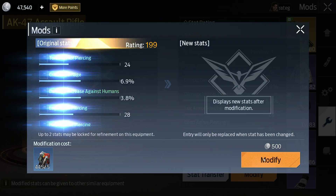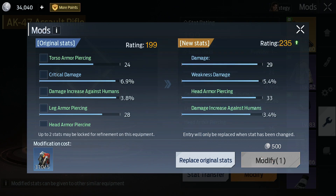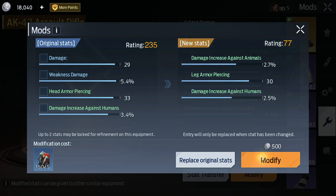Using this system means that you can get a purple stat to any part of your equipment for about 150,000 gold. For maximum profit, I recommend crafting coatings rather than buying them.